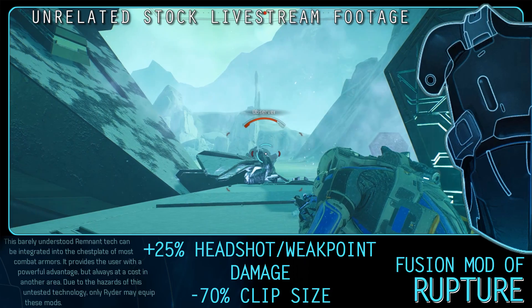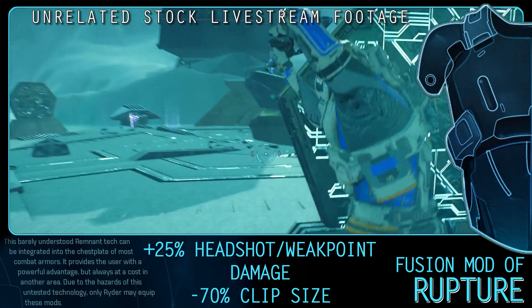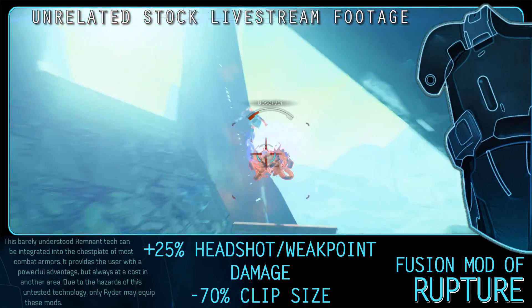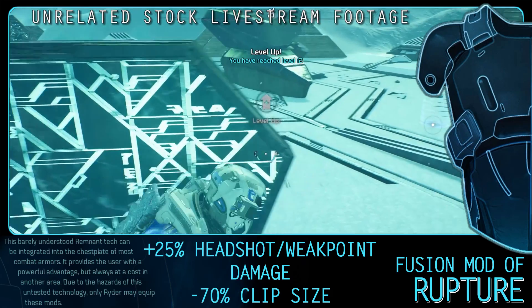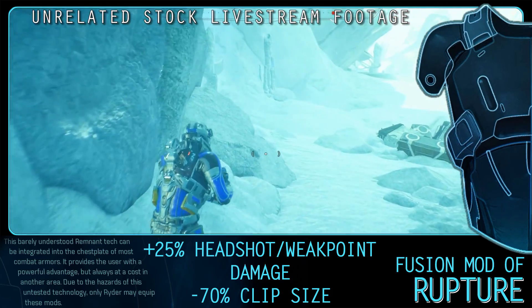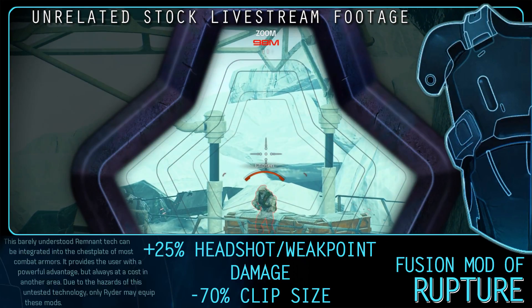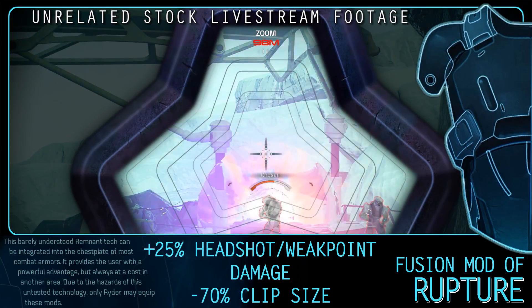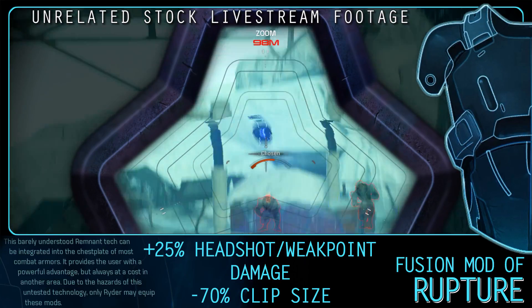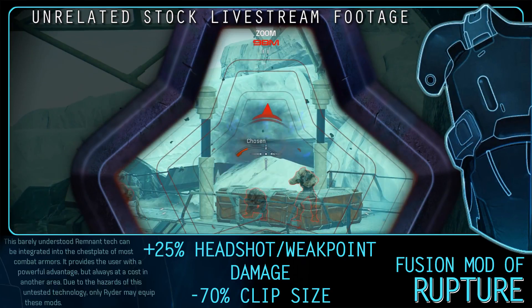The Fusion Mod of Rupture gives a 25% increase to weapon headshot and weak point damage but reduces weapon clip size by 70%. This mod can be gained by completing the Vault on El Arden. As pointed out by a few viewers, this can be used to extreme effect with weapons that only have one shot in the clip anyway — stack on certain augments and mods and you can have an insane damage day. This actually sounds like fun so I might make a complete build around this mod.